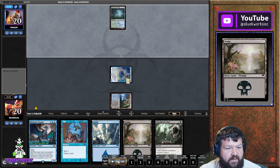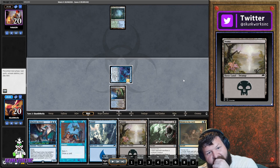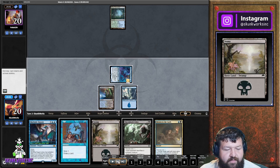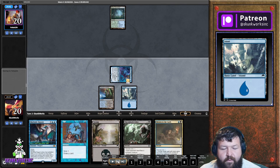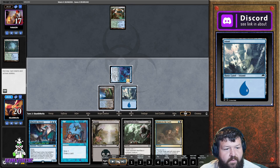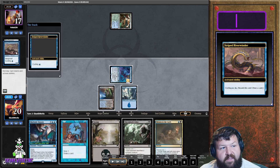Our opponent plays a Misty Rainforest — could be a lot of things, don't really know yet. We draw Drown, we've got three lands, so we land drop. It's important to drop the other blue land just to threaten Counterspell. He plays a Breeding Pool — still don't know what he's on.